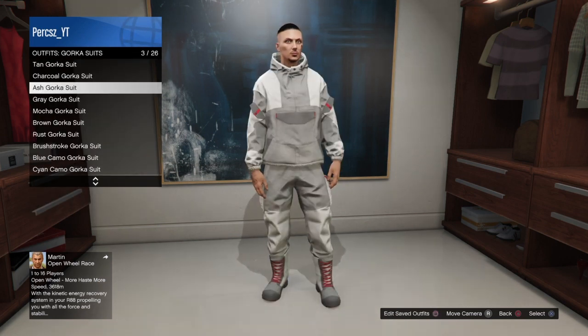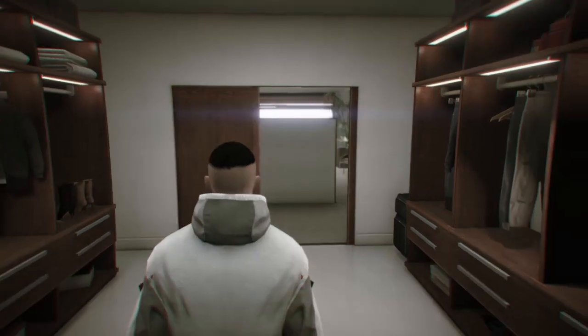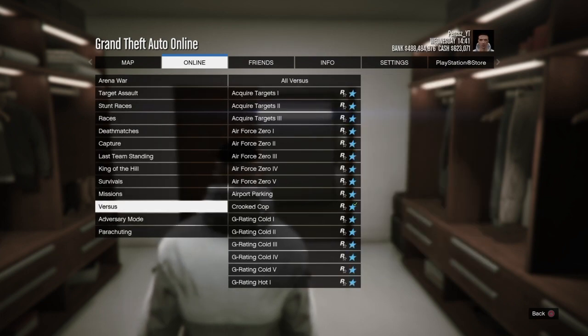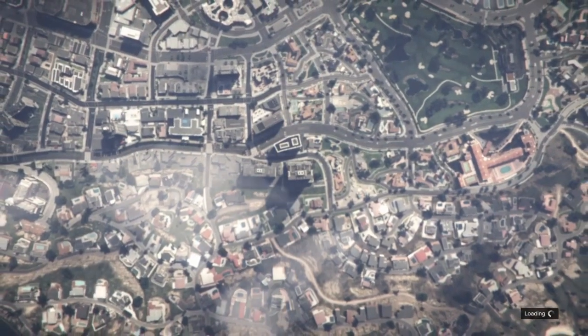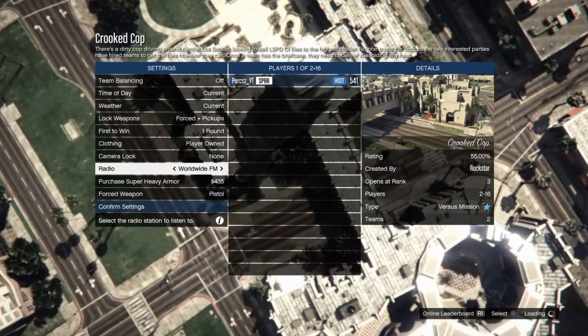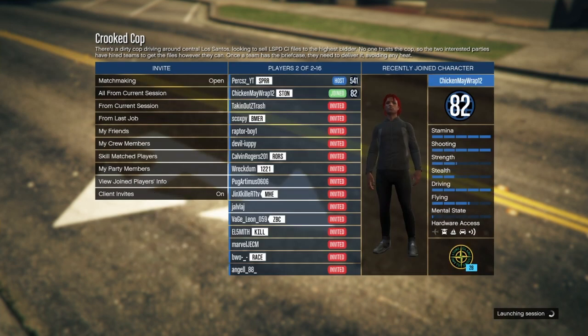Go to the gorka suit section and equip the ash gorka suit — if you have all gorka suits it should be number 3. Then bring up the pause menu, go to online, go to jobs, scroll down to versus and select Crooked Cop. Once you load into the mission, go down to clothing and select player owned, then confirm settings. Wait for someone to join your lobby — get a friend to join or wait for a random person.